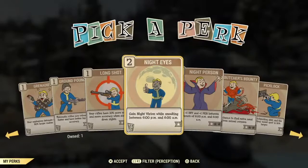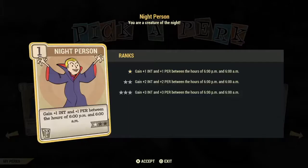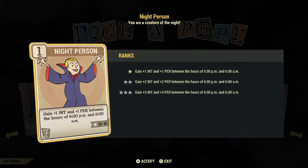Night Eyes gives you infrared vision between the hours of 6pm and 6am, same as the Night Scope. In my opinion this is a waste card and a bad investment. Night Person is an okay card, but you're investing in Intelligence which is mostly for crafting, and it only works between 6pm and 6am. You do also get added Perception. It could be a card you slot in at night if you do a lot of hunting, but in my opinion it's not a good investment card.